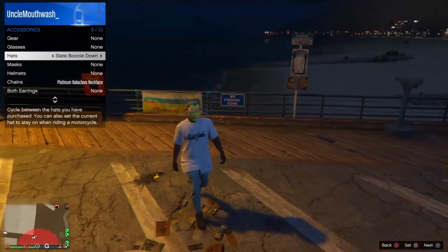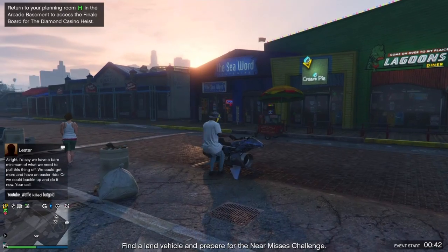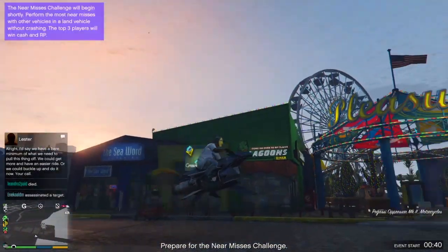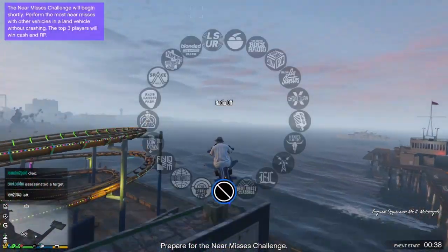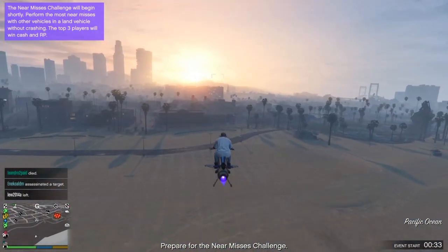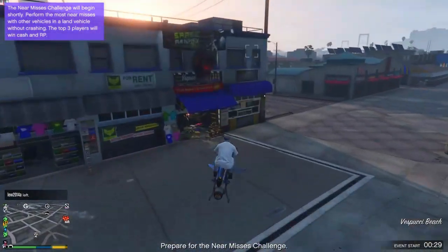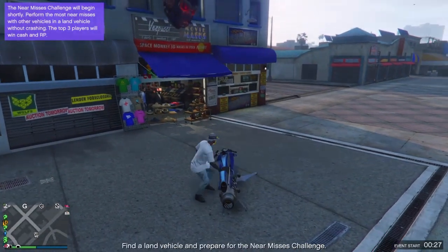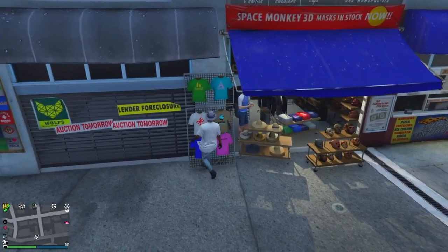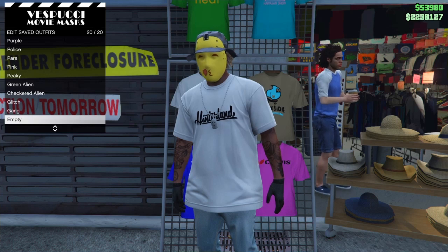And that is that — the glitch is completed. So to save this outfit, what you're going to need to do is head back over to the mask store, just make sure that's off, and then walk up to the t-shirts on the left hand side here. Press on that, then press square, save it in any empty slot — I'm just going to call it 'mask'.